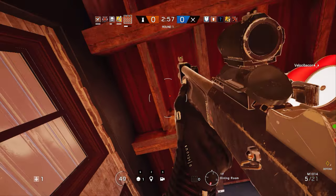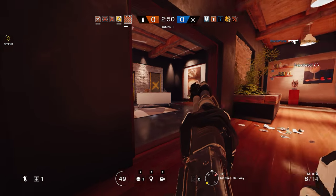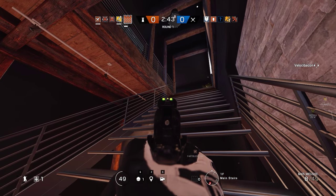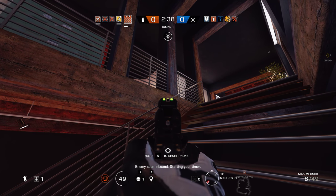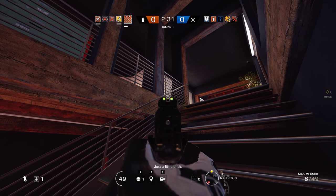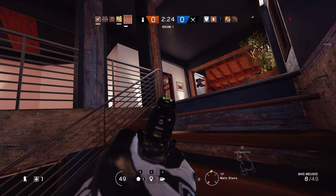Right above me? I thought so. Peaking front door above hatch. He's up on the platform by front door, second floor. He's moving to that — he just busts the window up there. You see him. Enemy scan inbound, starting your timer. I'm dead. I think someone's coming in over here, the office. Same window for a bucket. I hear a shield coming in.